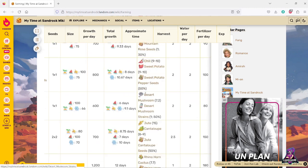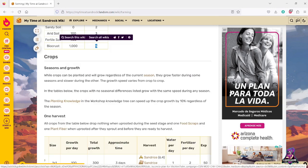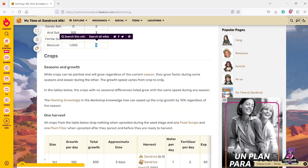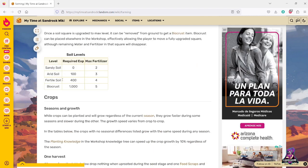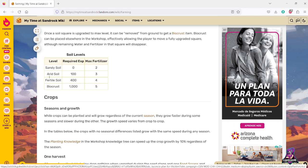You can also see how much experience the soil gets per harvest. For example, to get from sandy soil to arid soil using sand rice, you'd need two harvests to reach level 100 XP — then on to fertile soil, then biocrust. So it's actually four levels, not five. I've already got some at fertile soil level 3; if I level those up further with more harvests I'll eventually get biocrust, which I can then pick up and move. That's useful if I expand my workshop and want to relocate my farm — but I can only move biocrust, not arid or fertile soil.